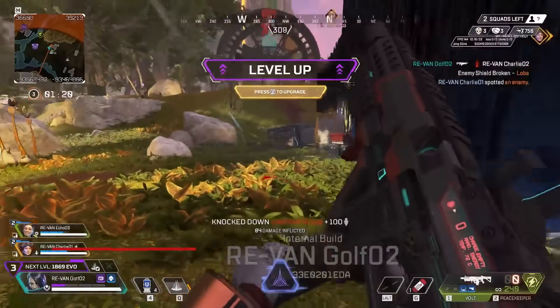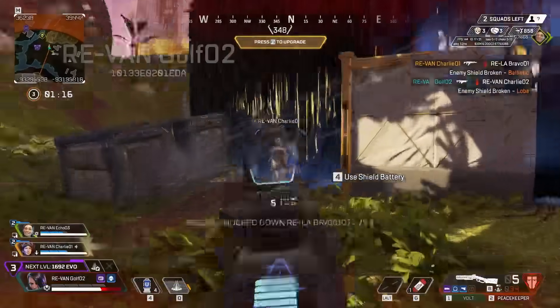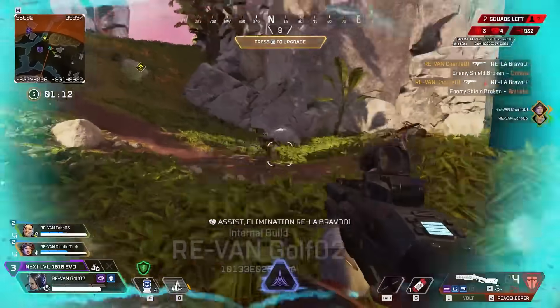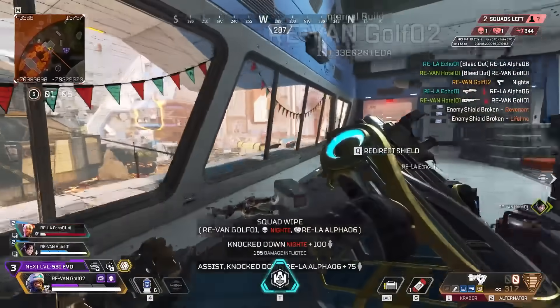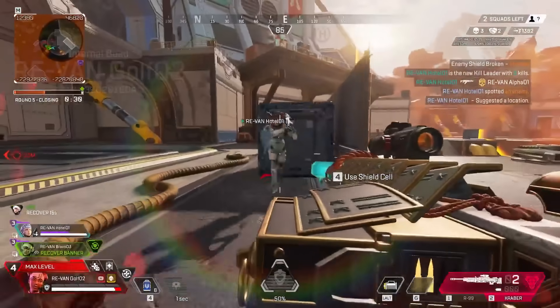Apex Legends is celebrating its fifth year anniversary, and Season 20 is bringing about a complete overhaul to the classic Battle Royale mode. Not only is Apex Legends getting a new performance 120 FPS mode for consoles, but also a new shield system, new leveling system in matches, and more. Here's what you need to know about Apex Legends Breakout.